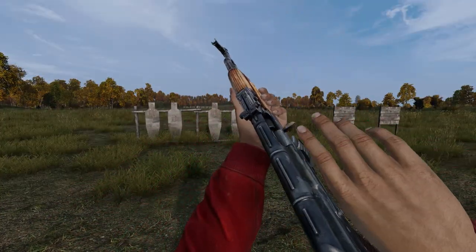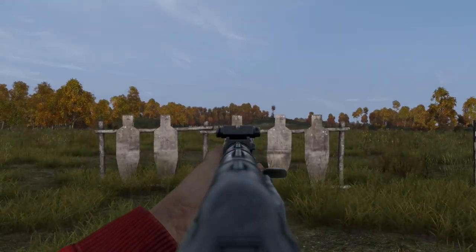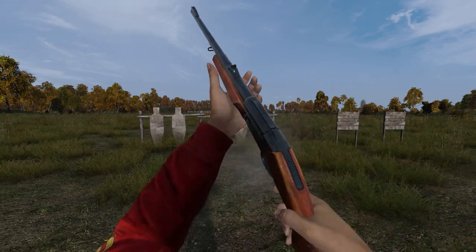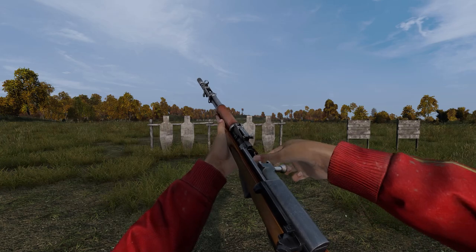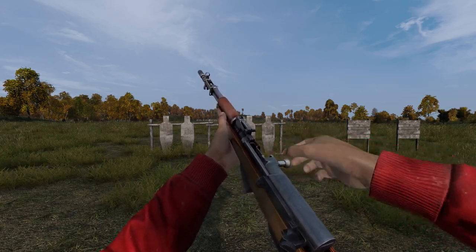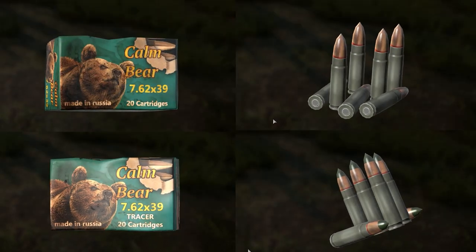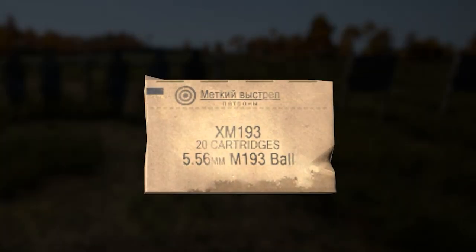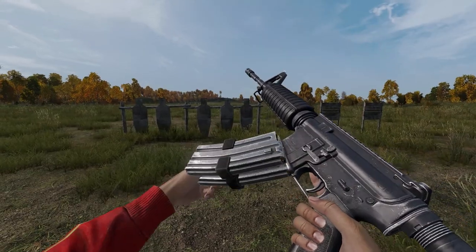7.62x39 and the 7.62x39 tracer rounds are used by the KAM with a mag capacity of either a 30-round or 75-round drum mag, the CR527 with a mag holding 5 rounds, the BK18 single-loaded, and the SKS with an internal 10-round mag. A full box of 7.62x39 will give you 20 rounds. These rounds are common and can be found around farms, hunting areas, military, towns, and villages.